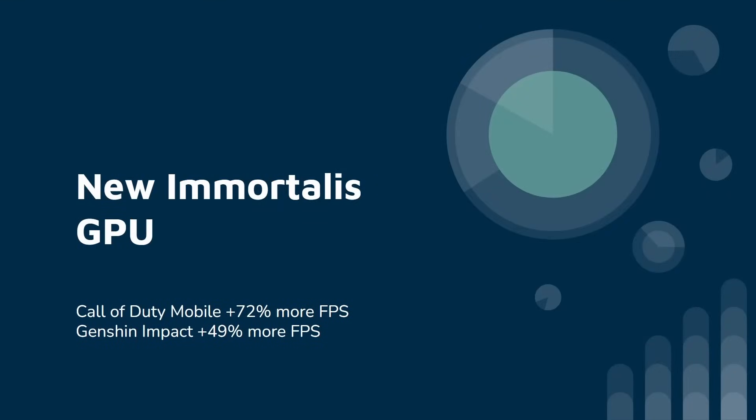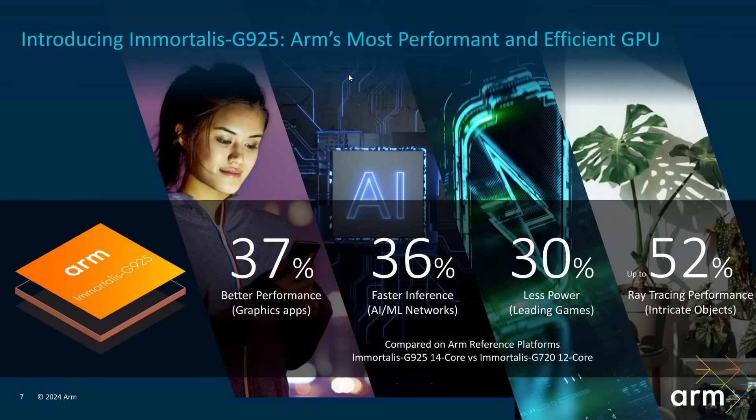We're going to be looking at the new Immortalis GPU. The key things here are that complex games like Call of Duty Mobile, Genshin Impact, and several others have got major improvements in their overall performance — up to 72% for Call of Duty Mobile. But it's not only about better graphics. There are other improvements as well: 36% better AI and machine learning inference, 30% less power on leading Android games, and up to 52% ray tracing performance increase for intricate objects.